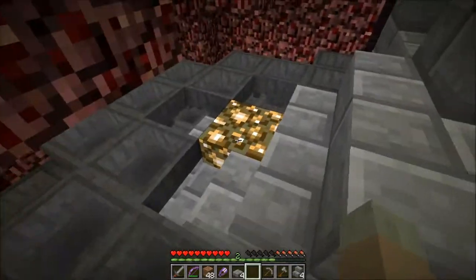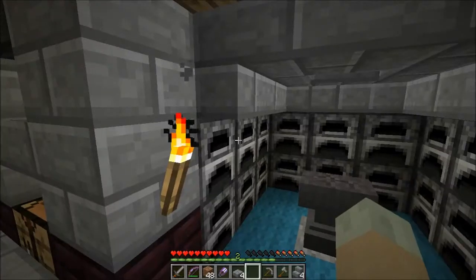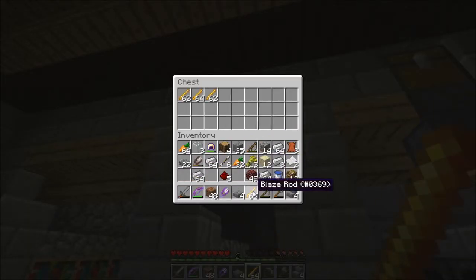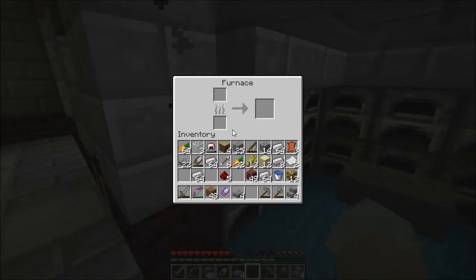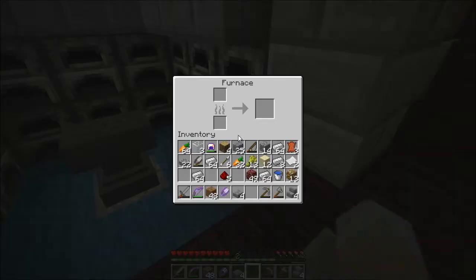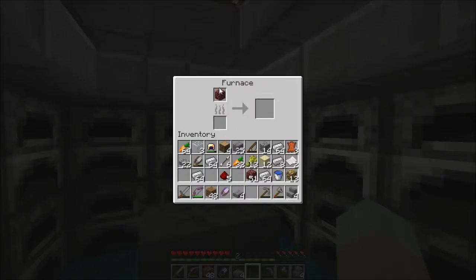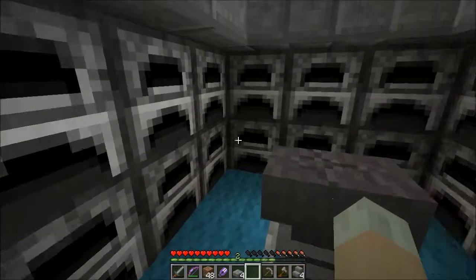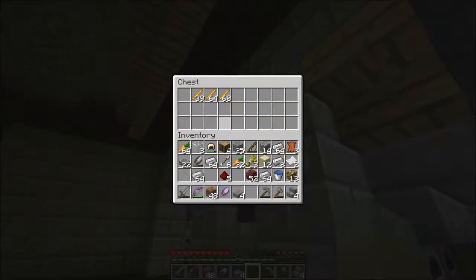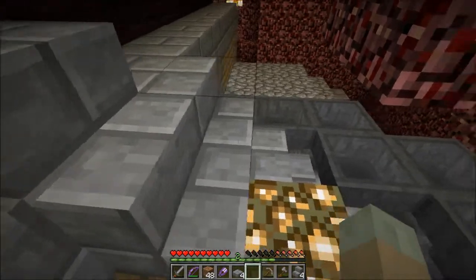Alrighty, there we go — that's a lot of hoppers. I believe it's all set up more or less correctly. I can probably quickly test it out by grabbing some of these blaze rods out of here. Let's see what happens when I start stuffing them in the input chest here — they should be filing into... Where are they going? I don't know where they're going. If they're going in here we've got problems. Oh, that's wrong. I'm not sure where all the blaze rods are going. They're going somewhere — they're filling up the hoppers down below. Oh, I forgot about that.